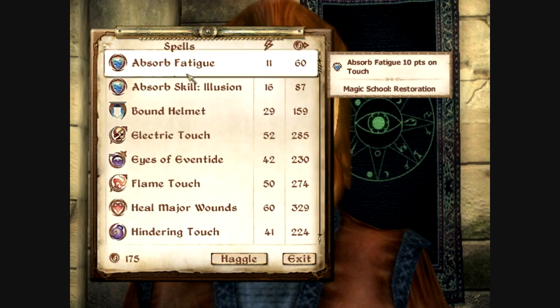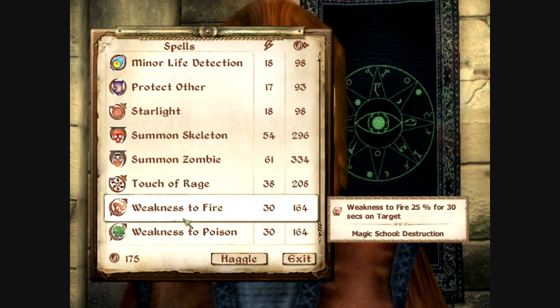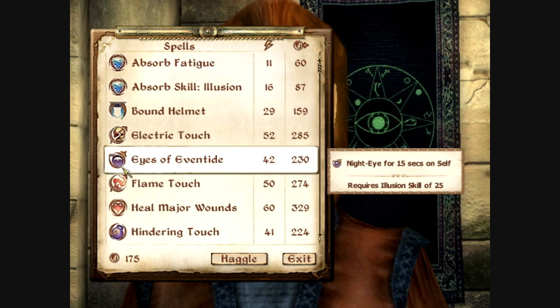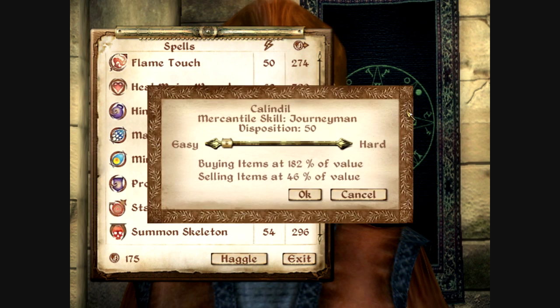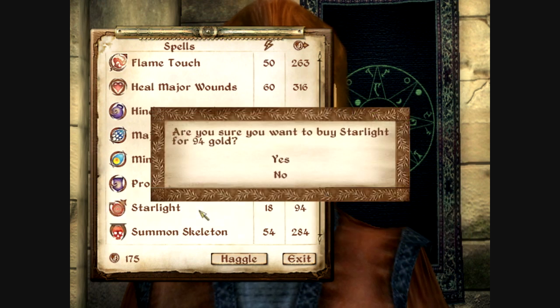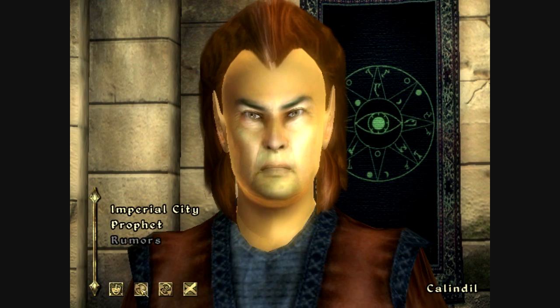He has spells too — goods at the lowest prices in all Cyrodiil. This is how you buy spells; I explained this briefly in a different video. There are other people who sell spells too. This guy's mercantile skill is Journeyman. Basically, what bartering is: if the person you're haggling with has a higher mercantile skill, you'll be less likely to succeed. Haggle more until your mercantile skill is higher. I got that spell — it's gonna be a very helpful spell for right now.